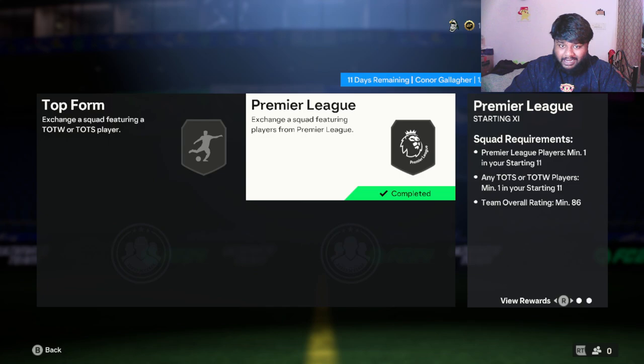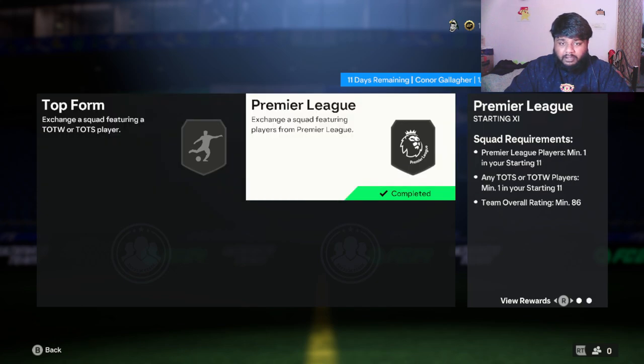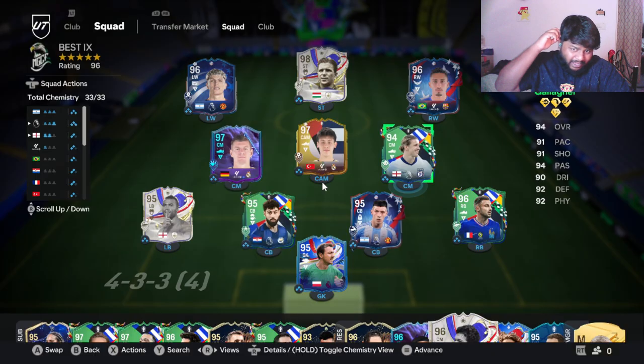Looking at the SBC itself, you need to complete two squad builds to get this card. First is Top Form - an 84-rated squad with a Team of the Season player. Second is a Premier League squad - an 86-rated squad with a Team of the Season or in-form player and a Premier League player. That's actually pretty easy. I'm going to complete this and then put him in the team to see how he is in game.